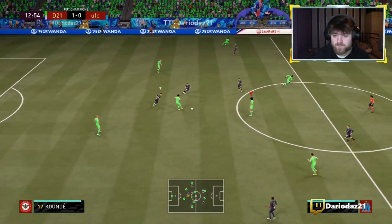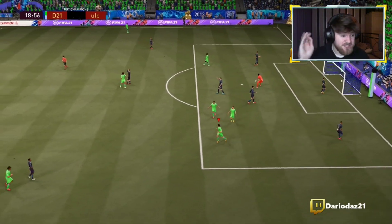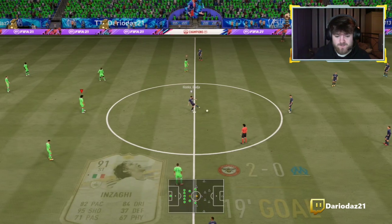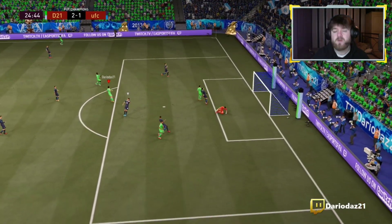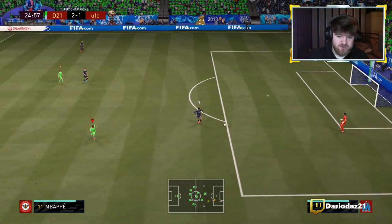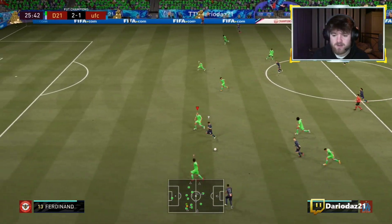Not a bad effort there. Using that L2 to shield it and then just trying to get that shot off with his left foot — wasn't a bad shot, keeper saved it. There he is again — the positioning is unmatched, it is so unmatched. He hits the crossbar there. I thought we'd go with the finesse, but he doesn't have the finesse trait like I've said. But he has some decent long shot stats — curve isn't crazy, but he definitely can hit them outside the box.